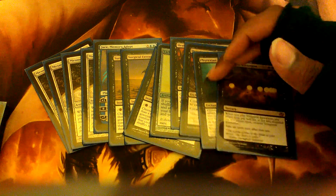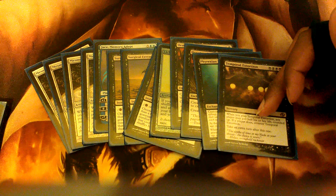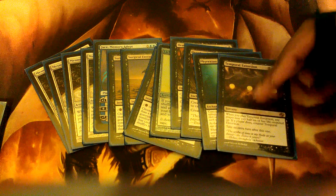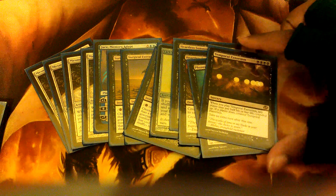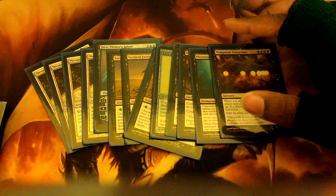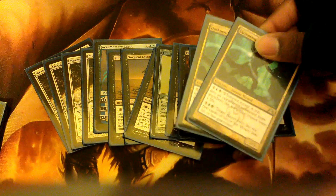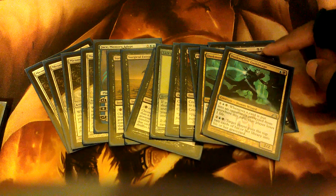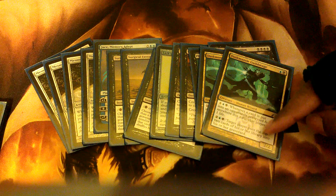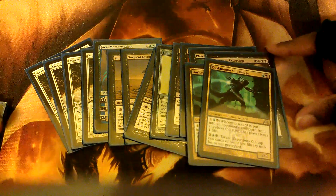That slot is actually supposed to be another copy of Temporal Extortion — when I play it, any player may pay half their life total, rounded up, to counter it; if they don't, I take an extra turn. Considering I'm a mill deck, a lot of people are going to pay the life, which is why it's pretty good to drop this and then drop Consuming Aberration or Dusk Mantle Guild Mage right after. I'd just use the three-cost ability on Dusk Mantle to speed up the game if I can't be bothered milling them out.